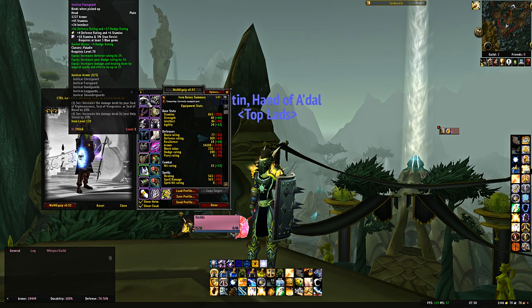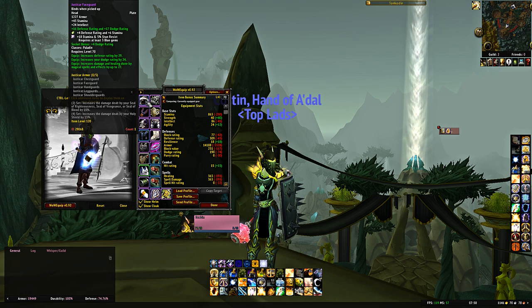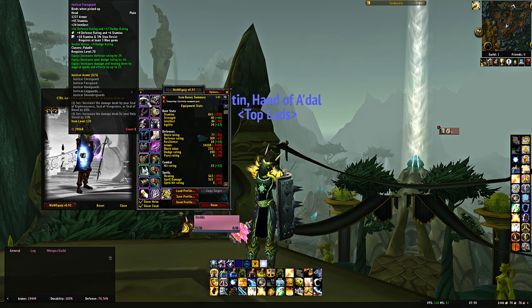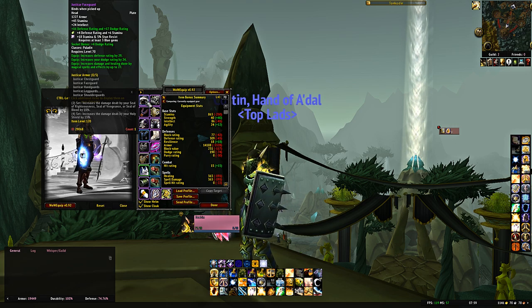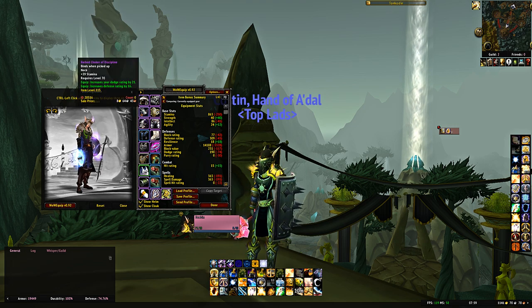For the helmet, Tier 4 Justicar Faceguard. I've put an Enduring Talasite in for the socket bonus of 4 dodge rating — because even with all this gear you're still at the point where crush cap matters. You haven't gotten to a point where you don't have to care about it. You're sacrificing a lot of avoidance and block rating to maximize stamina and armor, and sacrificing 6 stamina for 4 dodge rating is worth it.